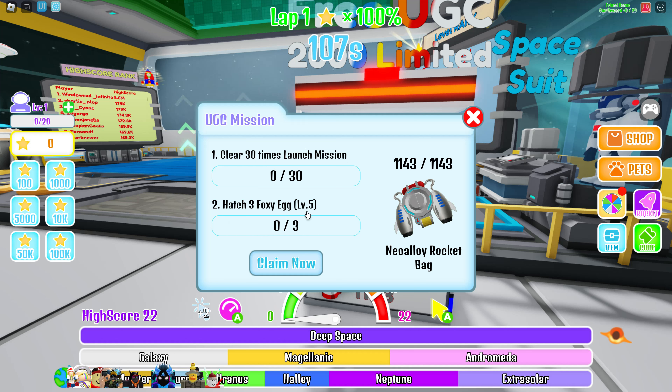I'm going to show you how to get this item right here — the limited UGC Neo Alloy Rocket Bag. So this is the game right here: Rocket Racing. Got the link in the description. There are going to be 2,000 total available. You can see right here there's still 1,143 of them available, and there's only a couple hundred people in the game.